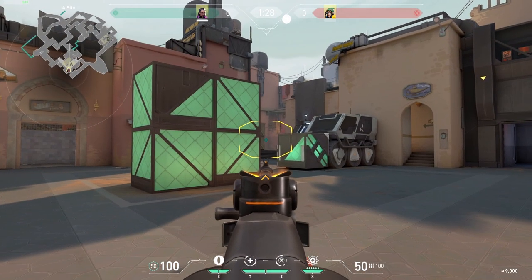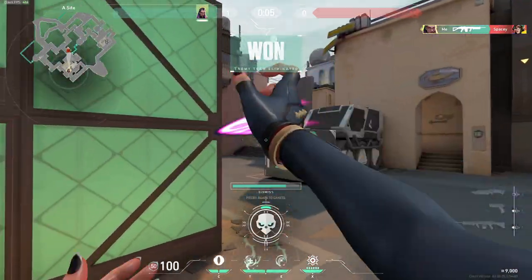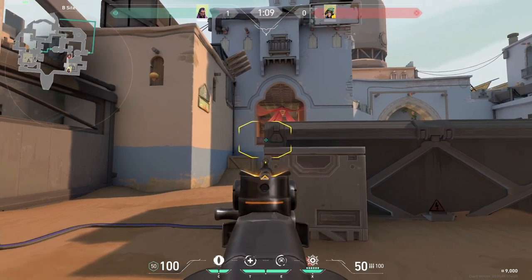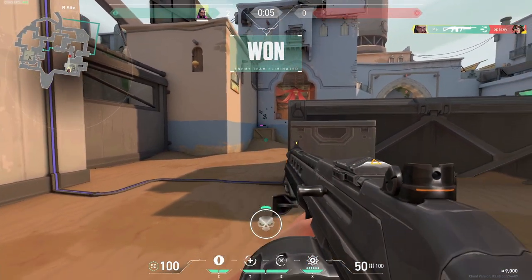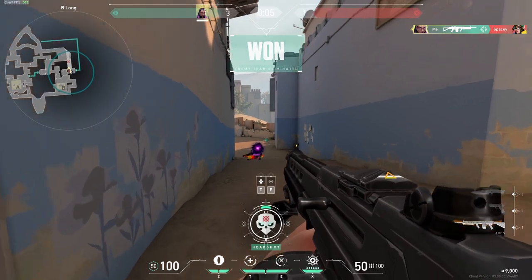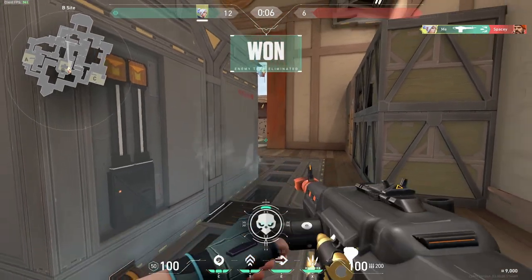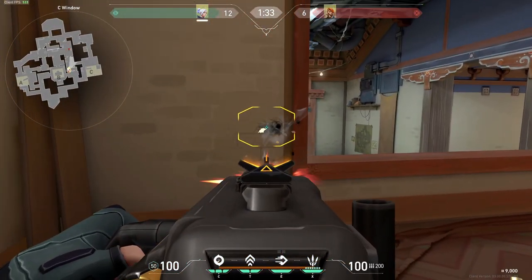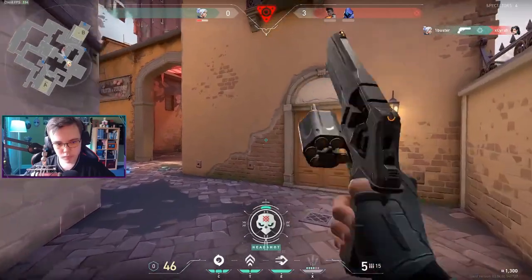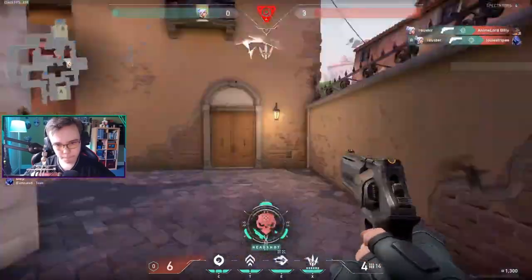Moving on to the heavy category. My tip for the Ares is to only buy it on force buy rounds if even at all. The only real reason you'd want to buy a heavy gun is for the wallbang potential, but it's not worth the investment. For the Odin, shoot through everything — literally. Mid doors on Haven, B main on Ascent, and hookah on Bind are all great spots to play with the Odin. The thin walls allow you to do a lot of damage and potentially get some free kills. This is the only real justification for buying an Odin, as in most other cases you'll benefit from just buying a rifle instead.